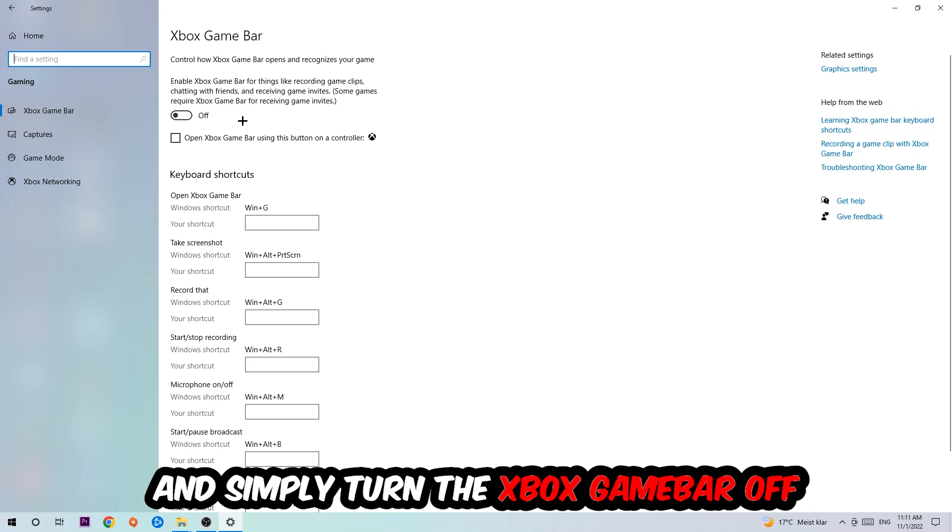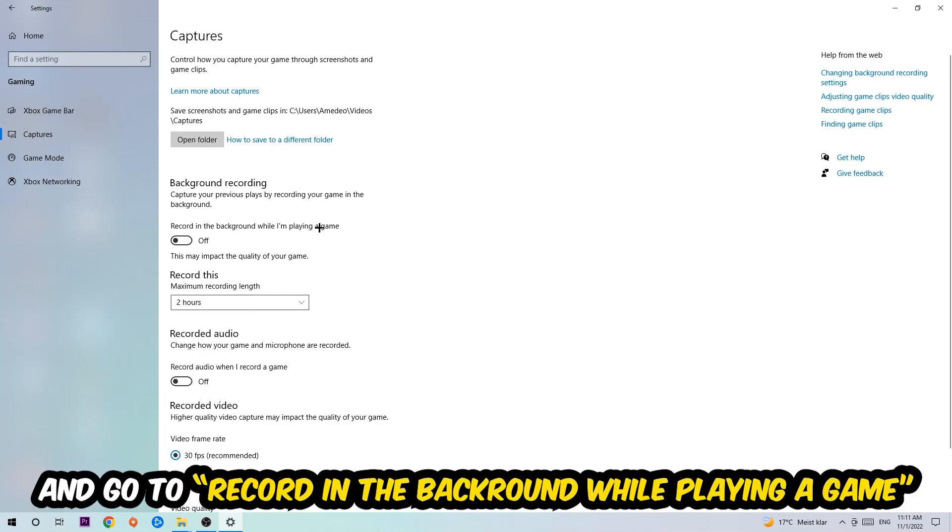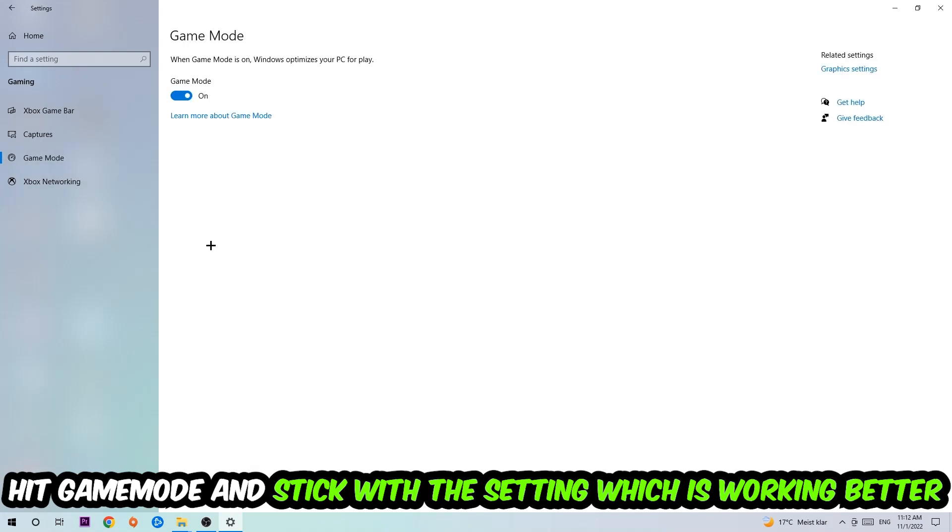Simply turn this off. Afterwards, hit Captures, stick around background recording, and go to 'Record in the background while I'm playing a game' and turn this off as well.